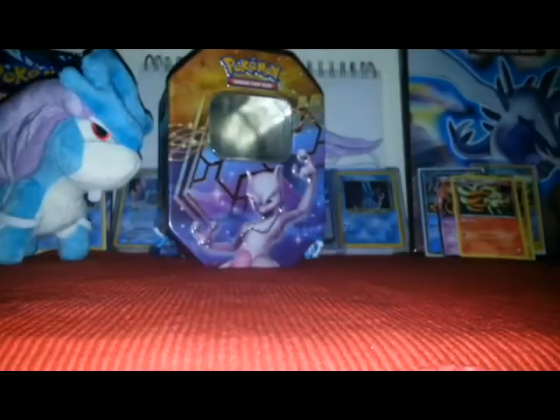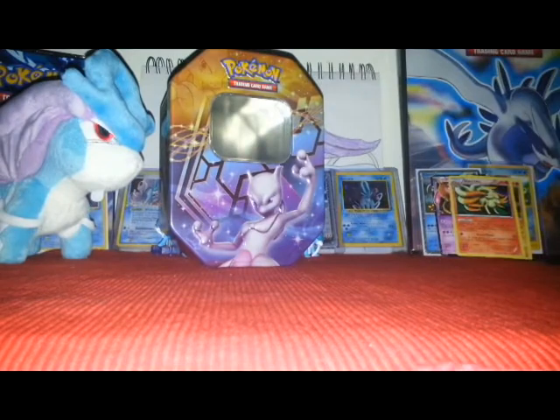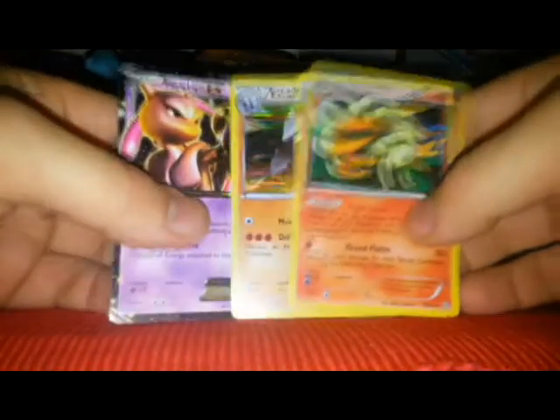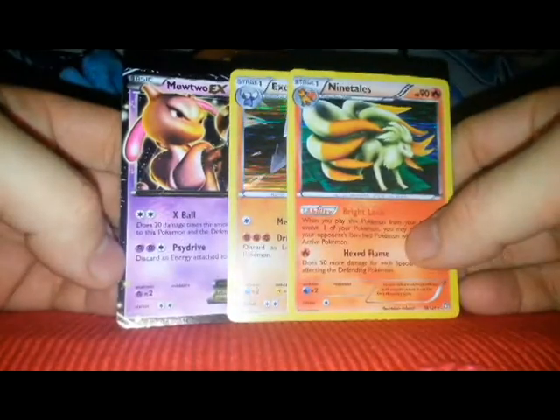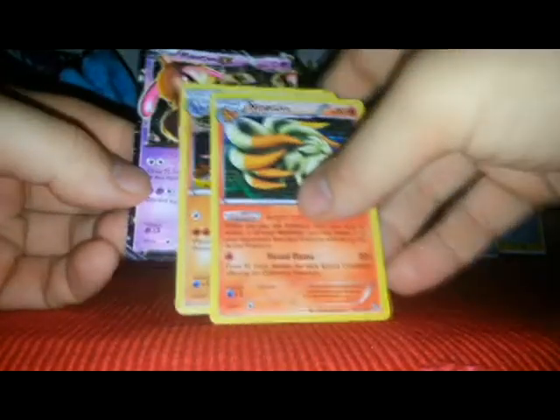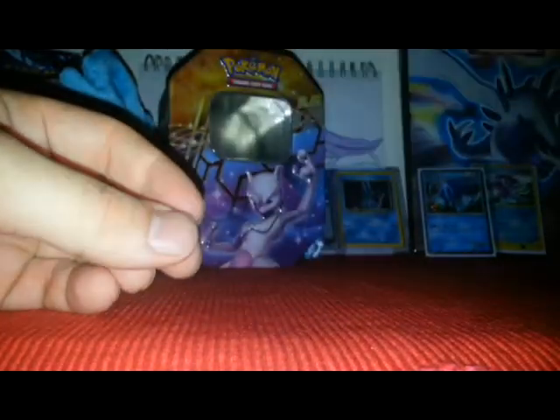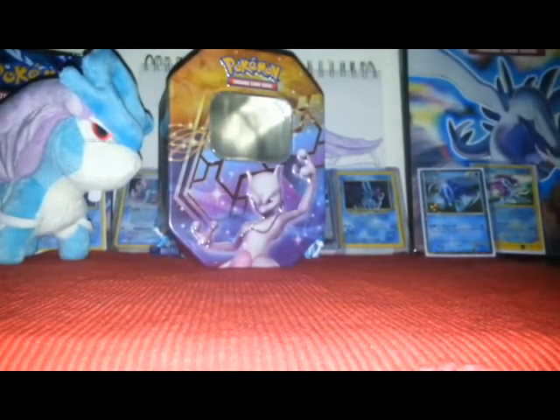But that makes three of these tins that I've pulled nothing really out of. Anyway, this is the recap: basically Excadrill holo, Nine Tails holo, and a Mewtwo EX promo — which is so sick. I am happy about the Mewtwo EX. I think it's actually my only Mewtwo card.